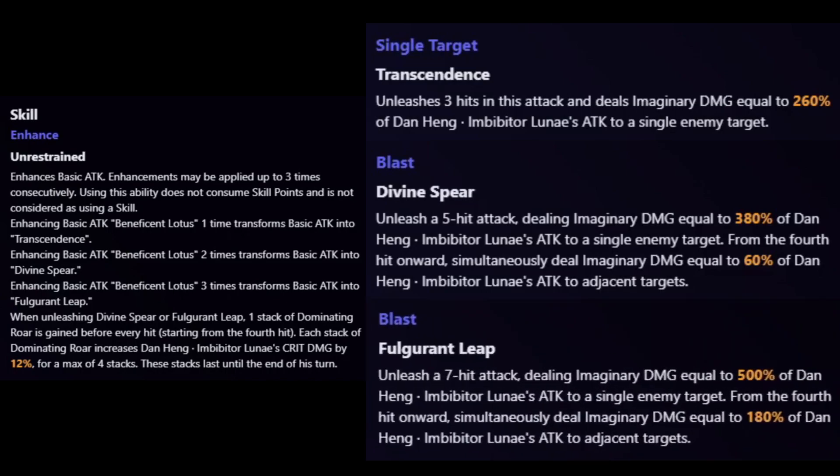Hits four and five are the only AoE hits — the others are pure single target. Pressing the skill one more time enhances Beneficent Lotus into Fulgurant Leap, the final enhancement. Fulgurant Leap unleashes a seven-hit attack dealing 500% of Imbibitor Lunae's attack to a single target, and from the fourth hit onwards simultaneously deals 180% attack damage to adjacent targets. So hits four through seven are the AoE ones, while hits one through three are pure single target — very powerful.